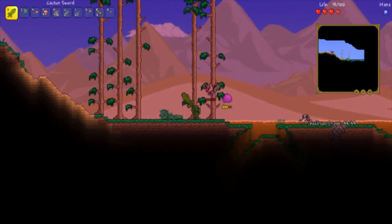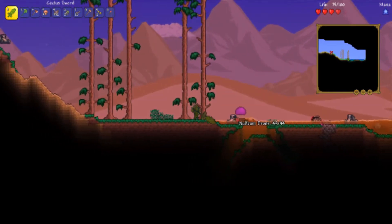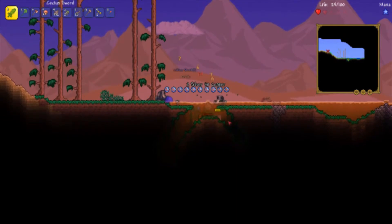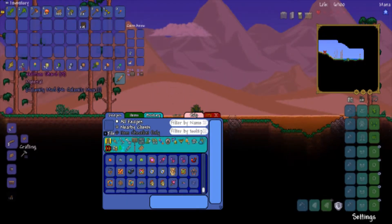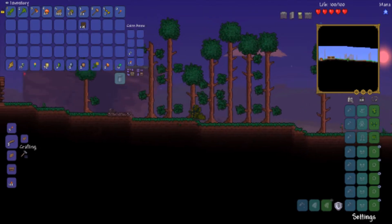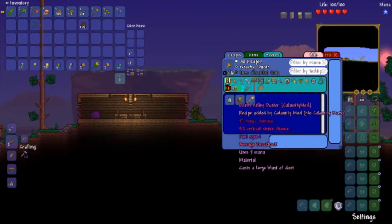So guys we've got the wolfram shard, and now a wolfram drill as well. I don't know what this is to be honest — I'm guessing it's an extremely early game ore or something. I do have a mod that tells me what I can craft with it. It looks like early game ranged armor.